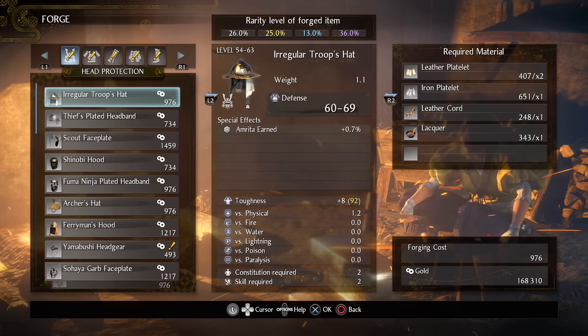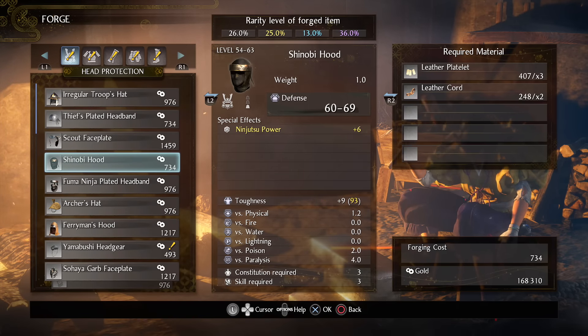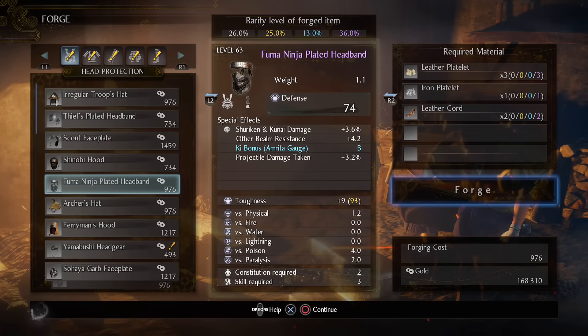As soon as you get Fumagear, you win — that's all you need. You can wear the shinobi set as a starter set until you get Fumagear around late region 1 or early region 2, and you're going to be able to craft it as well.